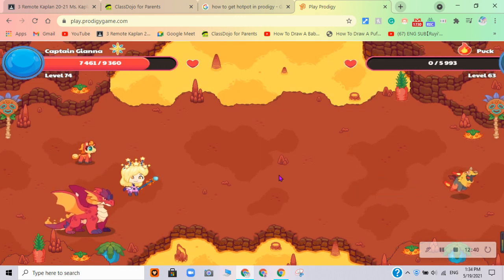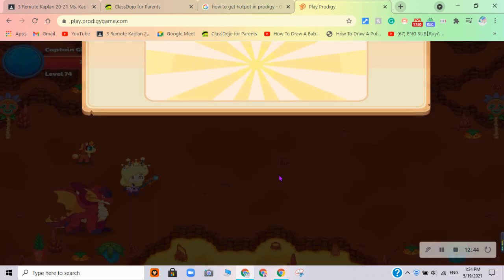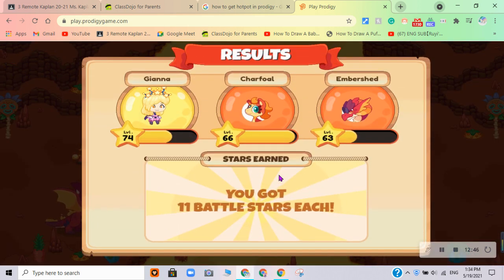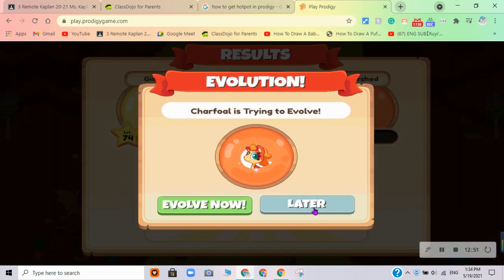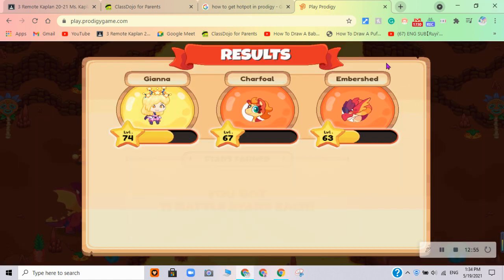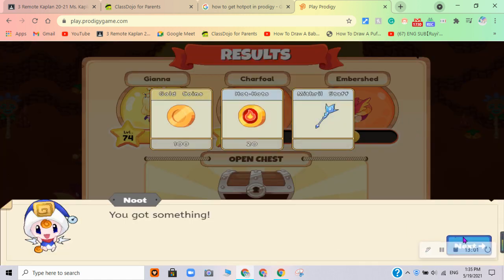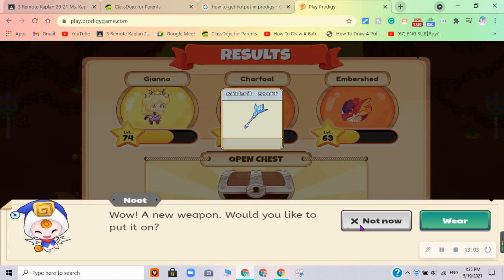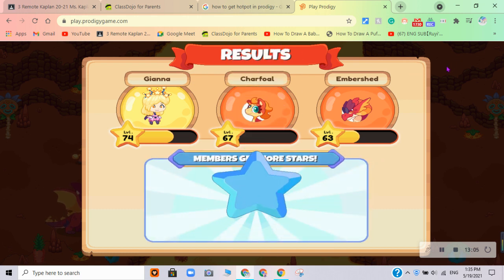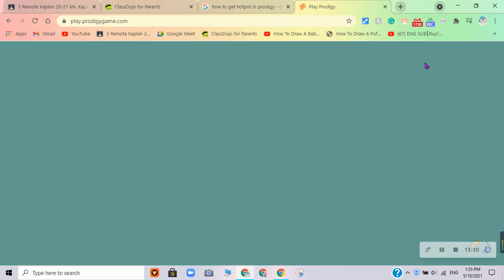We got eleven metal stars. Truffle is level 67. I can't even evolve because I'm not a member, and I can't buy it. A mythic staff? I'm not doing it. I'm not taking any chances. I'm sticking with the one I have.